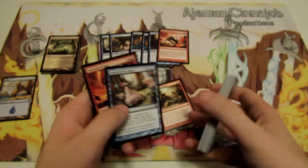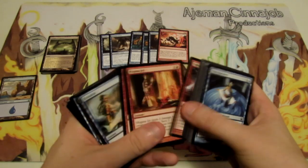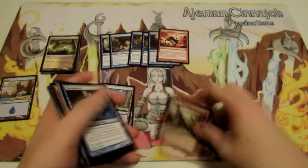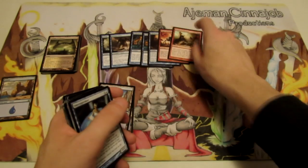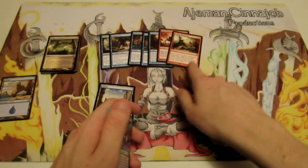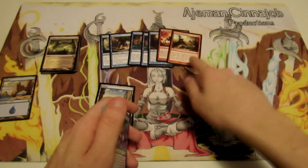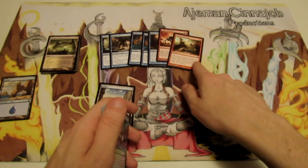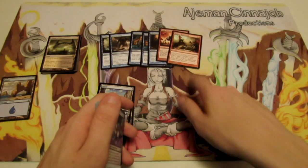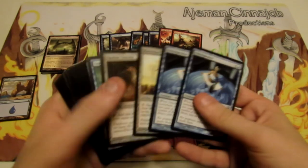Rage of Purphoros lets us Scry, Sea God's Revenge lets us Scry, and Curse of the Swine is nice removal. As for Portent of Betrayal, there probably isn't a main deck spot, but it's good in the sideboard. If your opponent is playing big creatures, you side it in for game two or three, steal one of their creatures and use it against them — plus you get the Scry. That's a solid bonus.